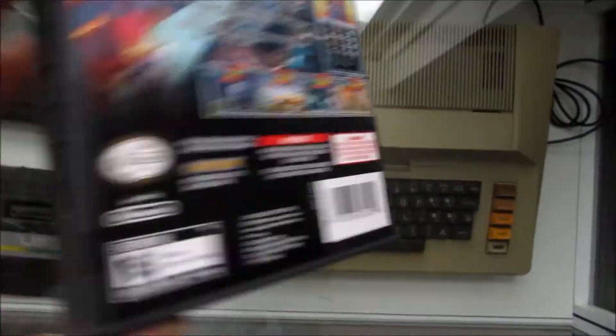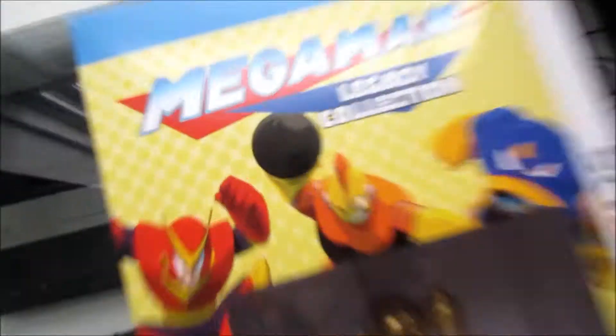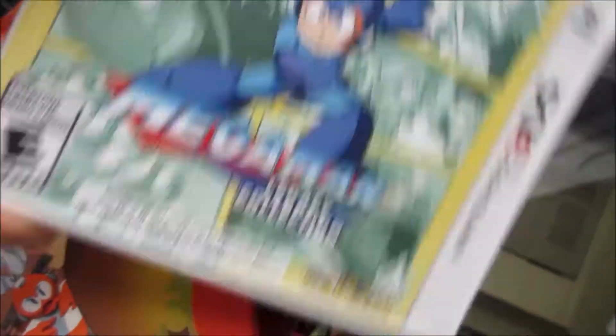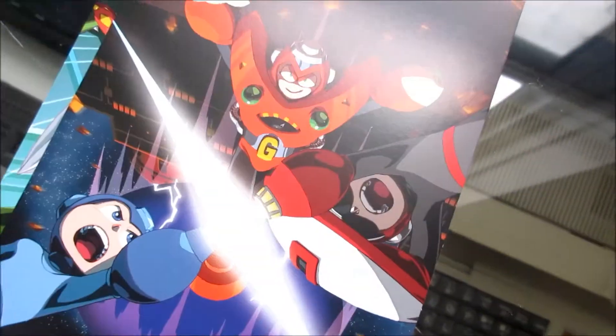The games are seriously so good. For the DS, Mega Man Zero Collection includes four Mega Man Zero games. For the 3DS, brought in Mega Man Legacy Collection. This thing's amazing. Let's take a look inside. Yeah, this comes with a golden Amiibo, a copy of the actual game, and some pretty rad postcards that you can mail to all your buddies. Let's take a look at these real quick. That's incredible.